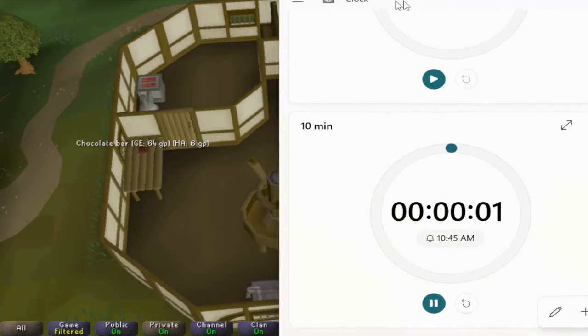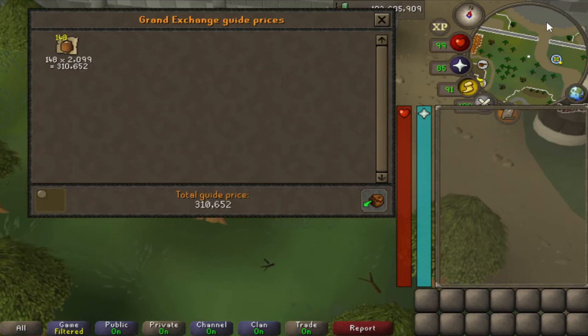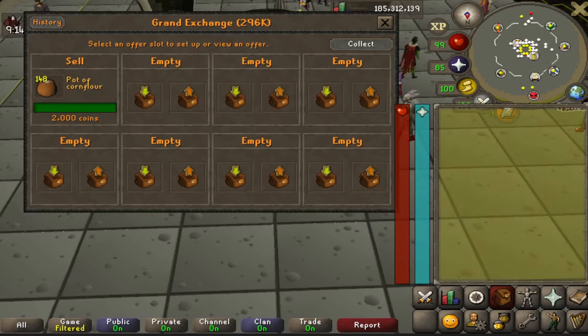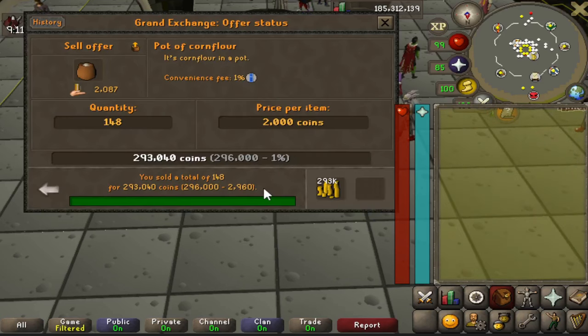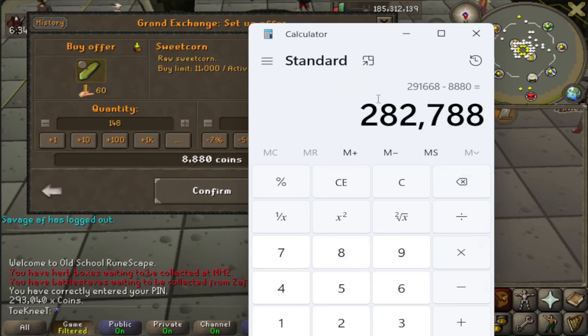Once the corn is ground up, you go downstairs, collect the pots, bank it, and repeat the process. In about 10 minutes I was able to make 148 of these. I put them in the Grand Exchange at 2k GP and let them sit — it did take a couple hours to sell. Eventually they all sold for 293k. Subtracting the cost of the pots (1,332 GP) and the sweet corn (8,880 GP), and multiplying by six, we got 1,696,000 GP an hour.